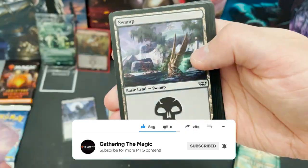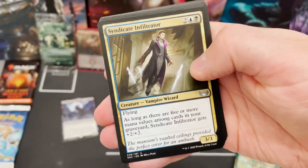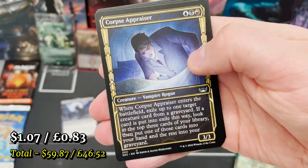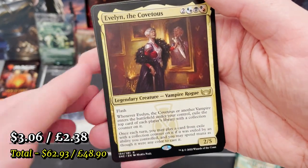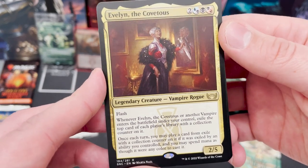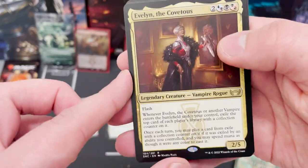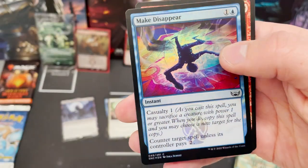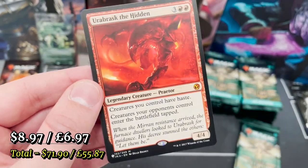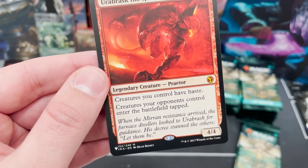That's why I don't think I'll be getting draft booster boxes anymore — they're not quite for me. We've got Evelyn the Covetous, a vampire rogue with flash. I like that about this set — they're bringing back a lot, with five families each in three colors, meaning a lot of new commanders and different things. And we've got Urabrask the Hidden, one of the Praetors — a really cool legendary creature from the List.